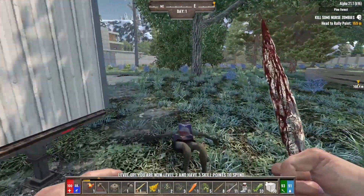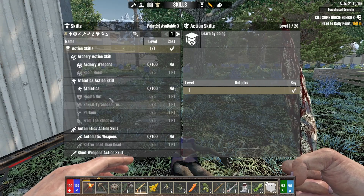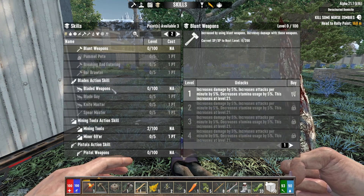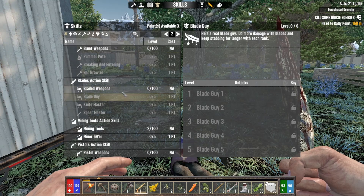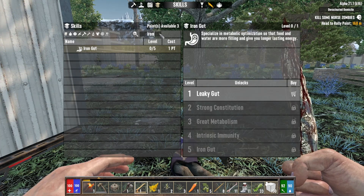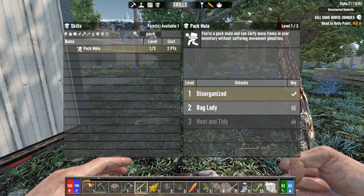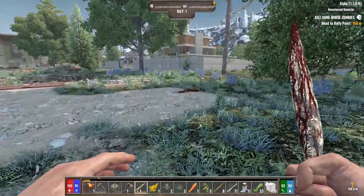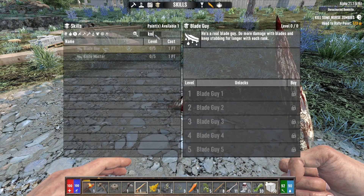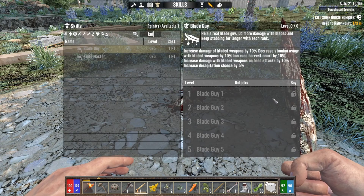Okay, the first skill point we're going to put in - I do like to take a point in Blade Guy. Let's do one point in Iron Gut to help with food, one point in Pack Mule, and then our last one we'll save for a couple minutes. Actually, let's put it in Bladed Weapons one - that'll also help us with gathering.